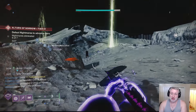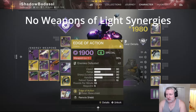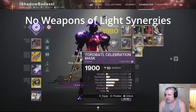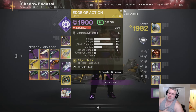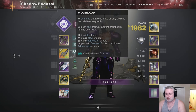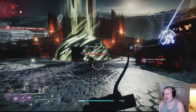I thought this would have been a really good synergy for Edge of Action and Helm of Saint-14, but they chose not to synergize them together. That's a pretty poor flaw in my opinion, because it takes two exotics to be able to get Weapons of Light on the field.